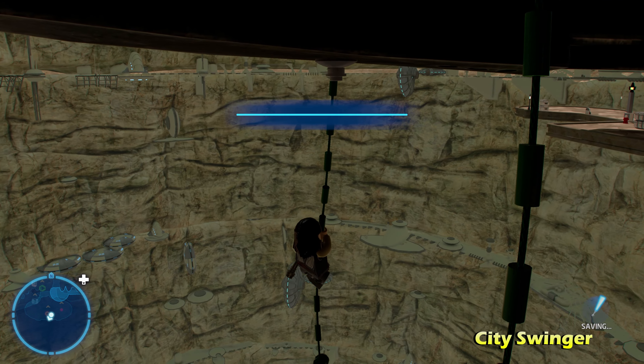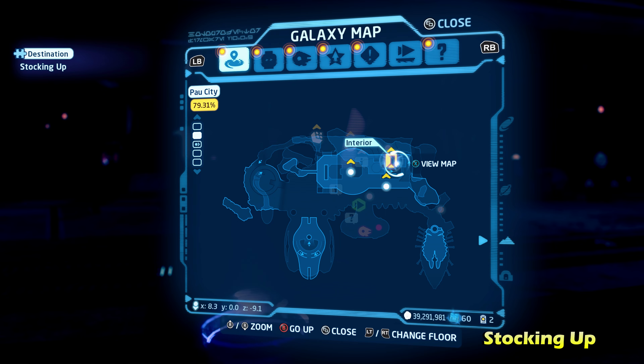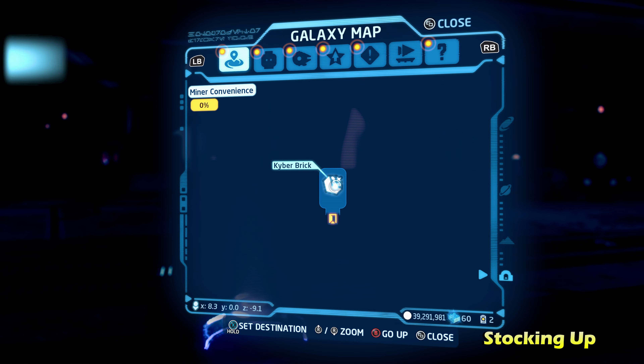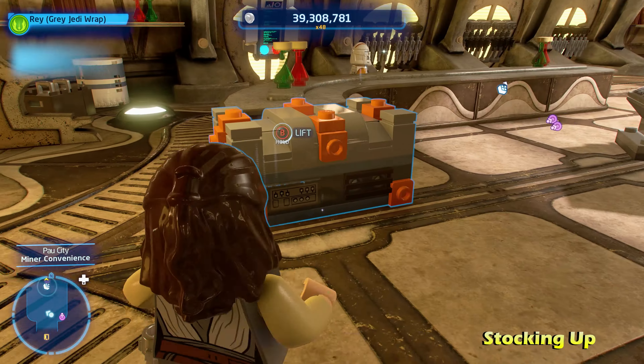Next we're going to move just to the left of there to get Cruising the Goalpost. From where we climbed off that cliff, switch to a grapple character to grapple onto the handlebars on this pole, jump up, and get the Kyber Brick for Cruising the Goalpost.